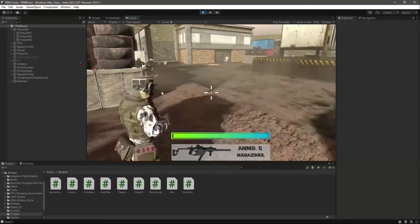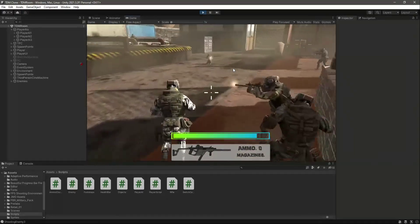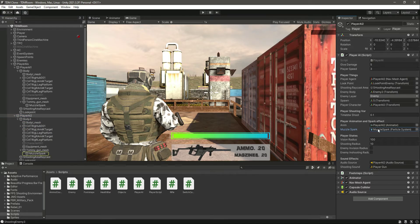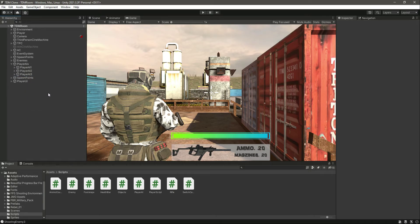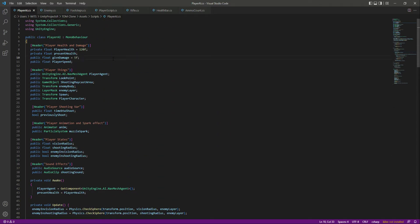It is not playing the muzzle spark for all of them — it's showing for just these two. Let's check the first one — he has the muzzle spark. Let's check the second one — he has it as well. The third one also has the muzzle spark attached but it didn't work. I think this is an issue with my Unity because everything is set up correctly.